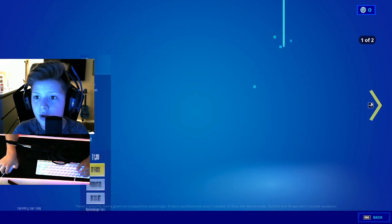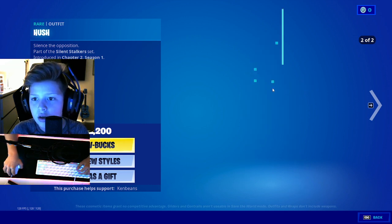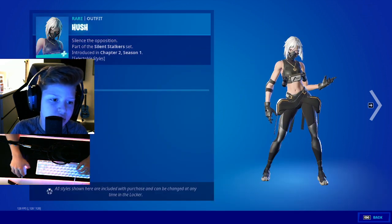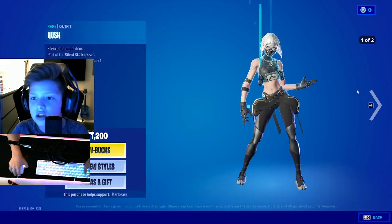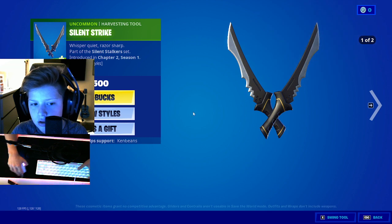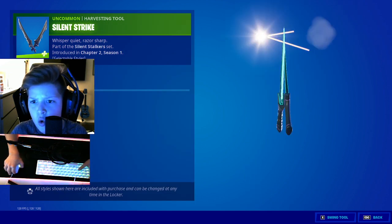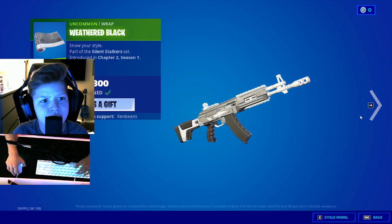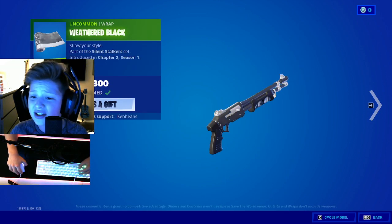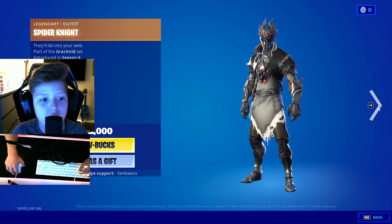I got the wrap. We have Hush — she has this style, what would you call this style? Haunted. And then I got the Silent Strike. It has two styles. Those Spooky Strikers are kind of clean though — weathered black. I got this one a while ago, it's a great wrap. Spider Knight.